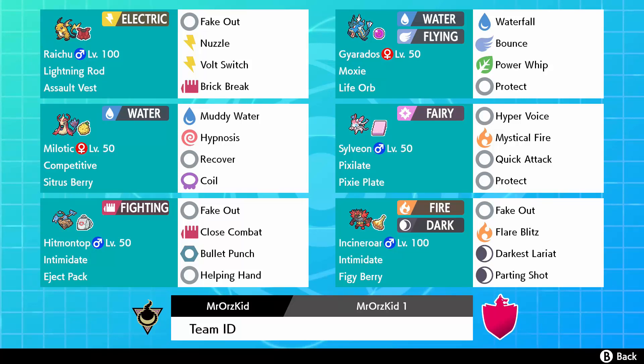Building around the core, I threw in Milotic because I thought Incineroar would go up in usage, and Milotic pairs with Gyarados - opponents will think twice about using intimidate because it activates competitive. Milotic pairs nicely with Raichu as well and the moveset is just really hard to deal with if you're not prepared for it. Then I added Sylveon - I haven't used Sylveon since VGC 2015.